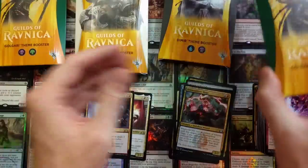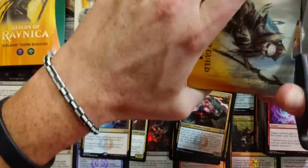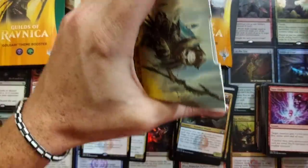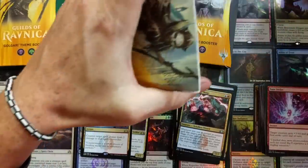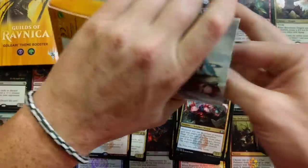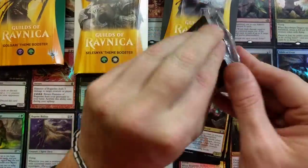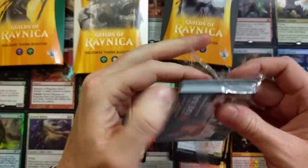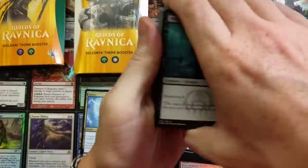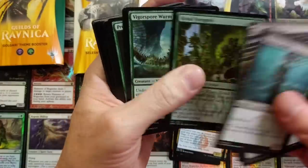Let's open up one of these Golgaris real quick. You guys know why I did this — in hopes that we pull the Assassin's Trophy. Can we pull the Assassin's Trophy? That'd be pretty neat, that would kind of make it worth it to me. But you're not guaranteed an Assassin's Trophy in a theme booster pack. Let's see what we got here — we got the Gorgon, a Guildgate, the old painter.